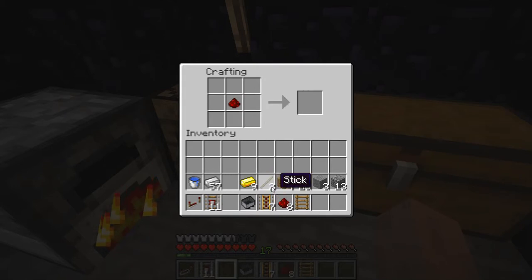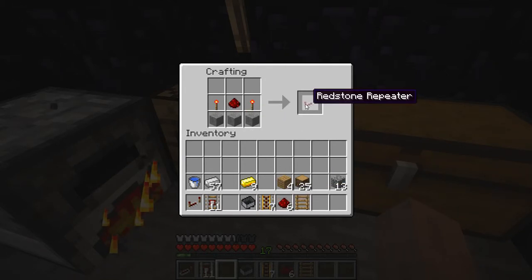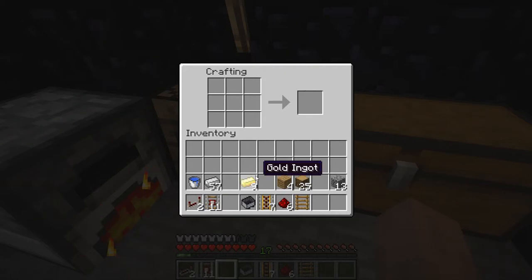Then we need the redstone repeater. This one is going to be made with the redstone torches like this, and we need that stone too. And this is a repeater.